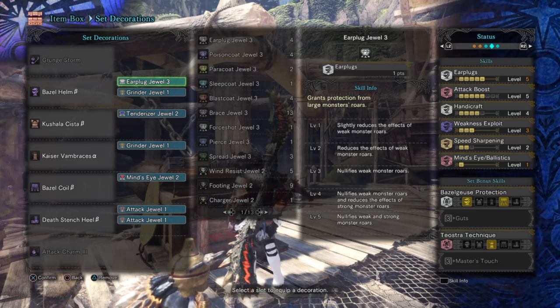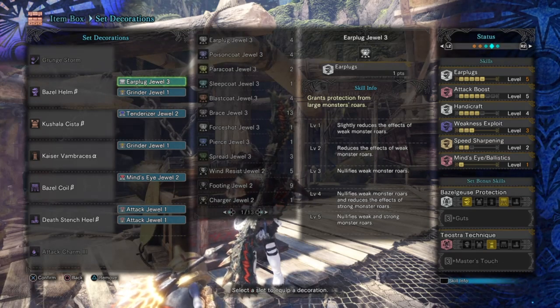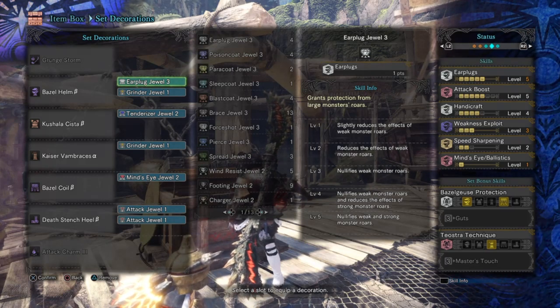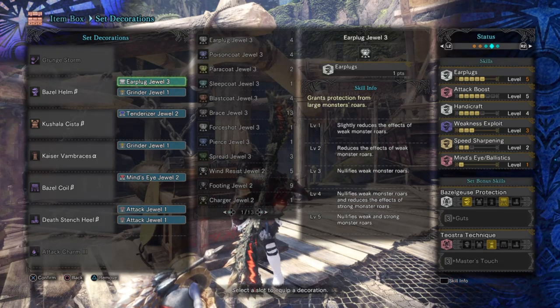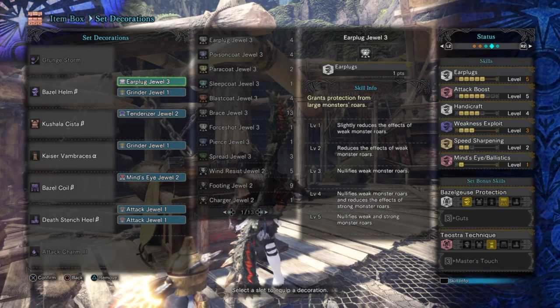Bearing in mind the requirements I was looking for, I went with these skills that best suited the build. I decided to add more sharpness to the weapon to increase the base white sharpness with a Handicraft 4 skill. I then increased the base damage of my weapon and affinity to help negate the minus affinity from the weapon, while also blocking out the monster's roar to increase DPS, with Attack Boost 5, Weakness Exploit 3, and Earplugs 5.